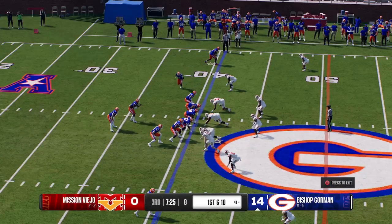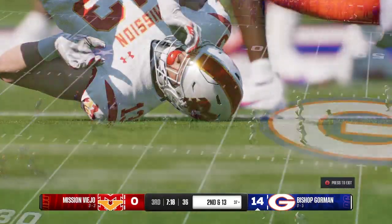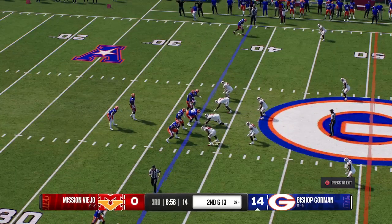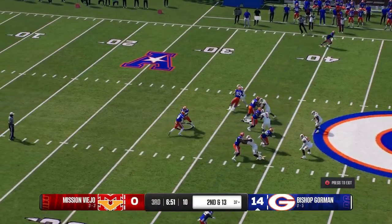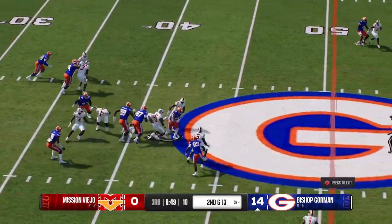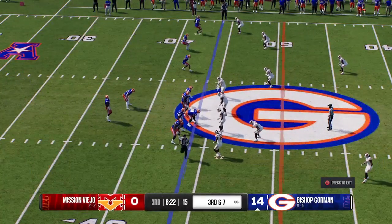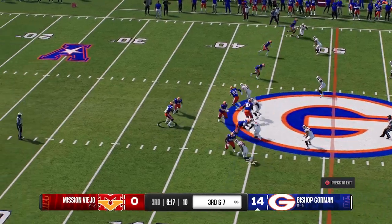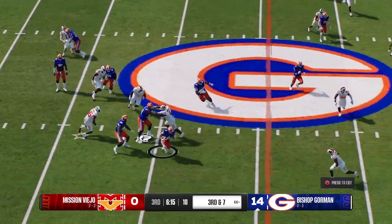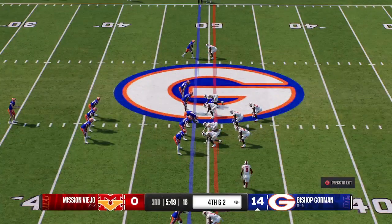Wide receiver comes in motion — try to get the edge with a quick touch pass, but the defense wouldn't let him loose. Even though it's a completion they lost yardage. Out of the shotgun they go to the ground — he runs through one tackle and picks up a few. A chance to put the defense on its heels if they convert a third and long from the 44. They'll give it to the back — went to the running game on third down and picked up five, but still a couple yards short. It's fourth and two.